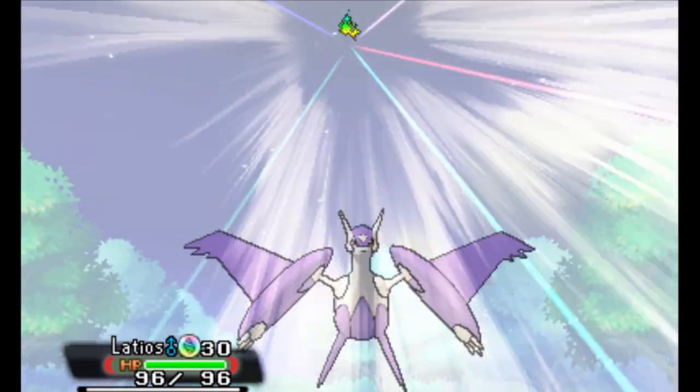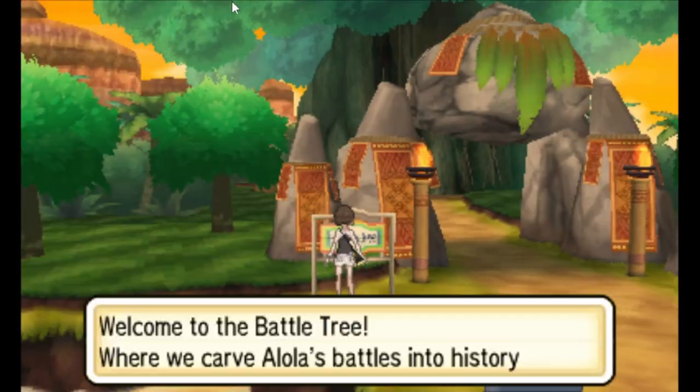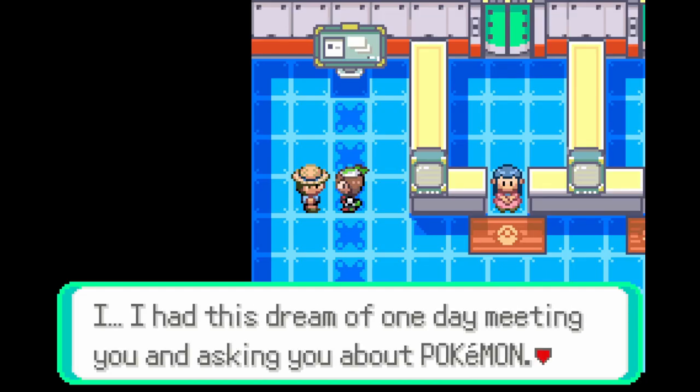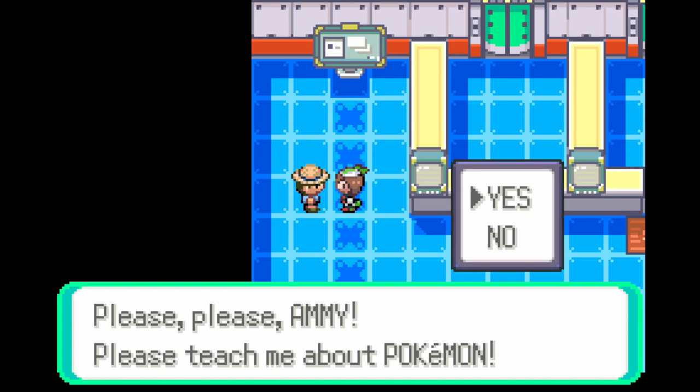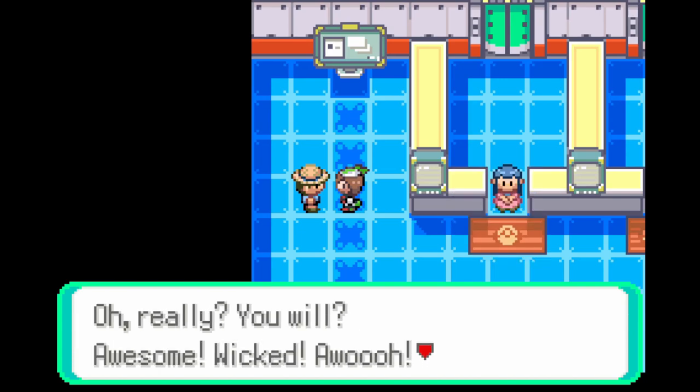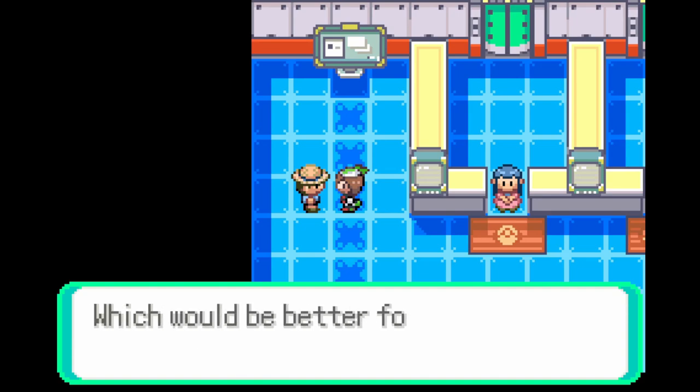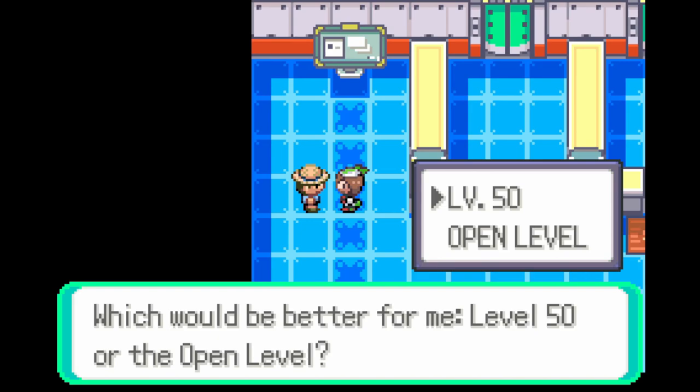Ever since the Battle Frontier started being absent from the series, there was usually at least a place that mimicked the Battle Tower, so you could still enjoy that at the very least. However, Scarlet and Violet feature no such location, and while it's a bit too early to say that no Battle Tower will be the case for the series going forward — especially since the DLC isn't out yet — it's a concerning omission to say the least.